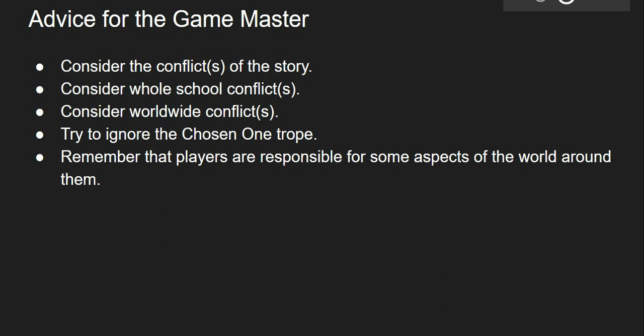That's going to wrap it up for Kids on Brooms. You can check the links in the description below if you want to purchase the system. The book is $25 — I recommend picking up the PDF for $12. Remember, this system requires a lot of improvisation; as the game master you are going to have to fill in some blanks. If you're looking for something more in-depth, this system may not be for you. Thank you for watching — the next video is going to cover Masks: A New Generation. I hope you guys have a good day, night, evening, or whatever.